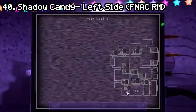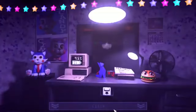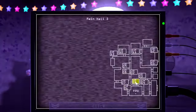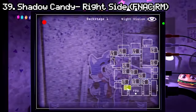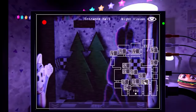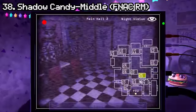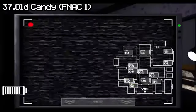Number 40: Shadow Candy from the left side. Shadow Candy has probably one of the coolest designs in all of Candy's and also has the most jumpscare variations out of any character. However, despite that, three of their jumpscares are actually terrible, and the left side jumpscare when Shadow Candy attacks a door is probably the weakest of the bunch. Number 39: Shadow Candy on the right side — basically the same as the previous one, but looking slightly better. Number 38: Shadow Candy from the middle — once again, just slightly better than the previous two.